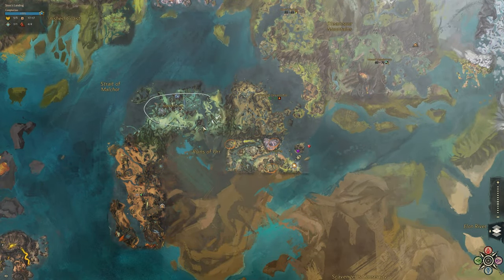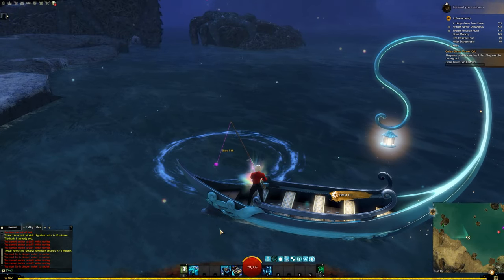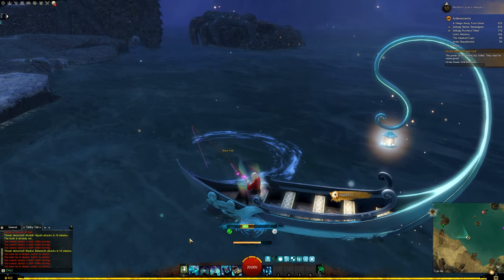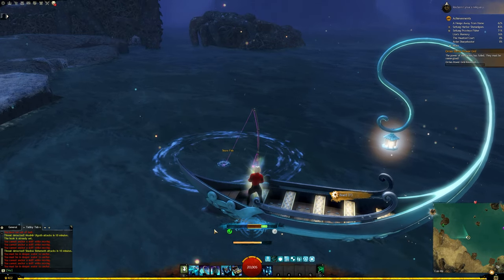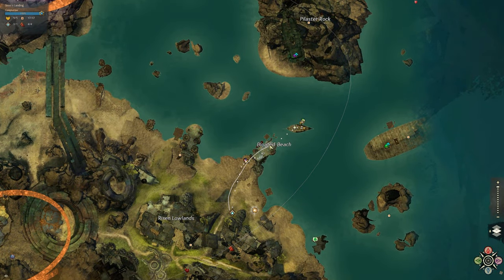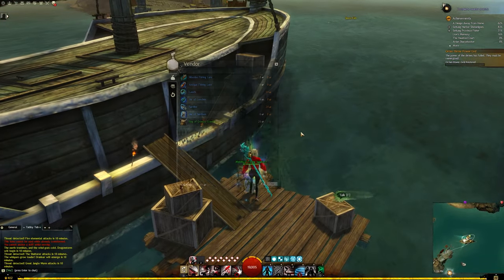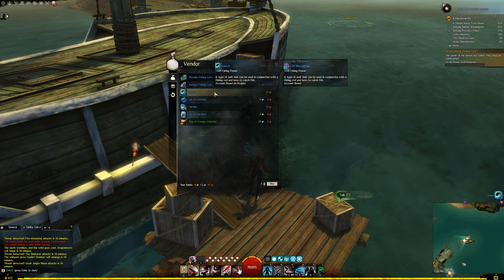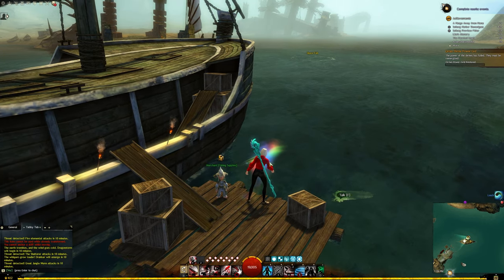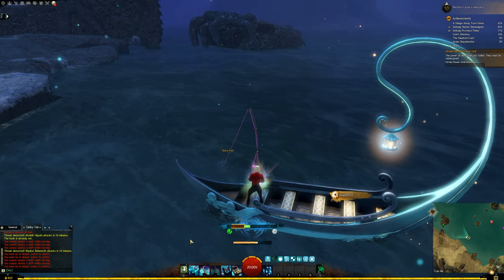Next up is the Unholy Mackerel, found in the Ruins of Orr maps such as Malchor's Leap, Straits of Devastation, and Siren's Landing. You're looking for Shore fishing holes and going to use Leeches bait. This fish can only be found at night time and has a recommended fishing power of 650. I'm heading to Siren's Landing and taking the Camp Reclamation waypoint to the Bloated Beach. Right on my personal marker is also a fishing merchant, so grab your Jar of Leeches and then head to shore fishing holes.